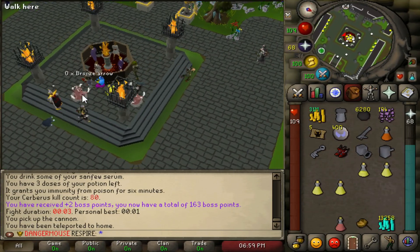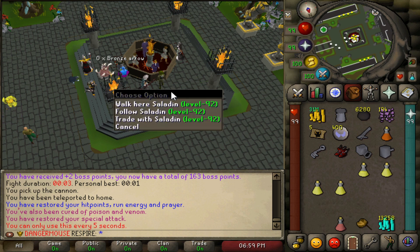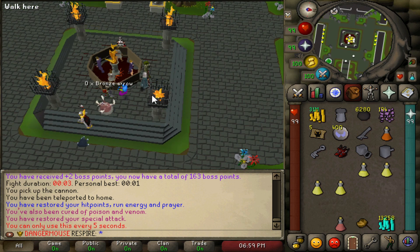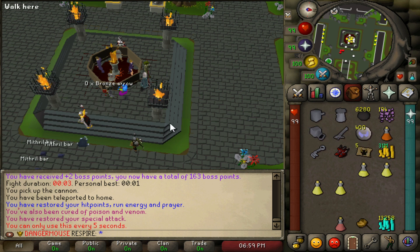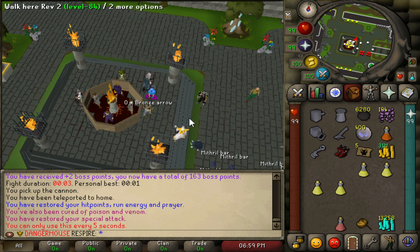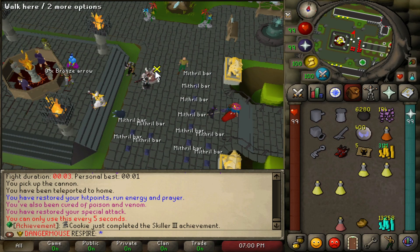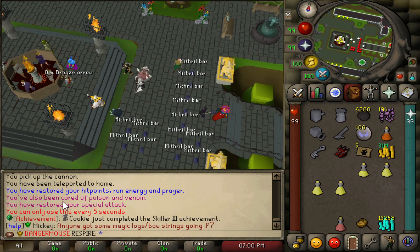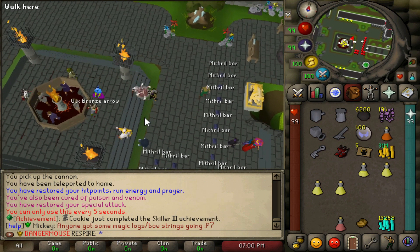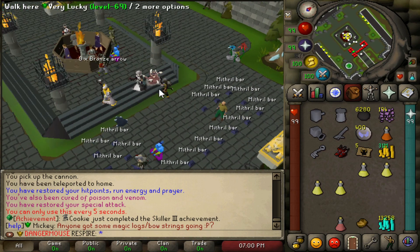That was the raids guide — I hope you guys enjoyed it. If you want to check out the server, the link is in the description. It's a great server and everyone I know is enjoying it. If you come on and enjoy it, give me a shout — I can help a few people with starter gear and tips. My in-game name is Respire. The Discord link is also in the description. Next video will be a Theatre of Blood guide.